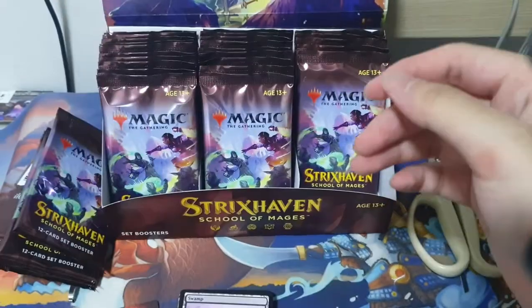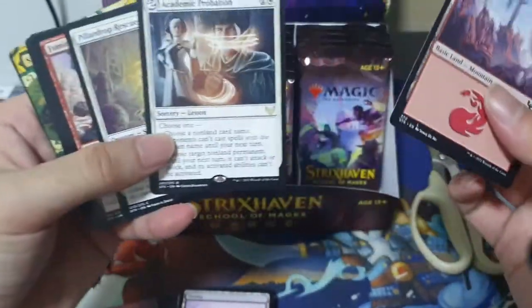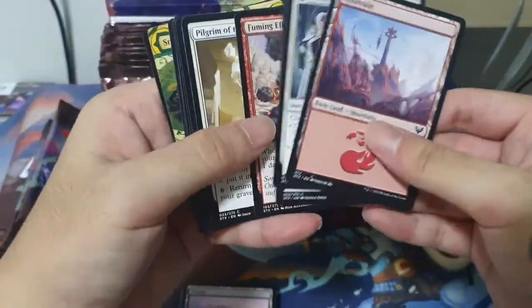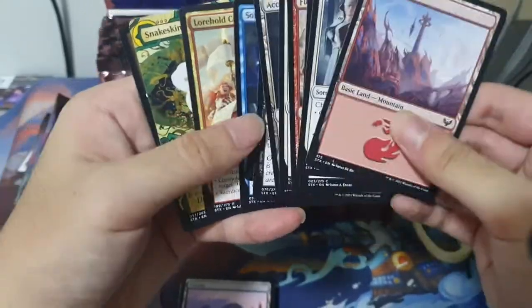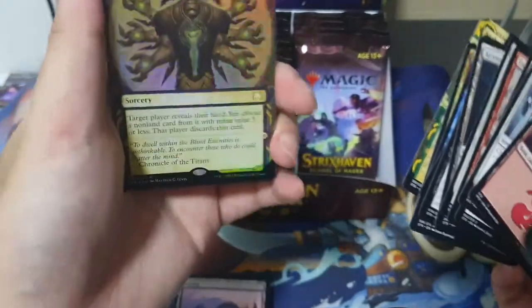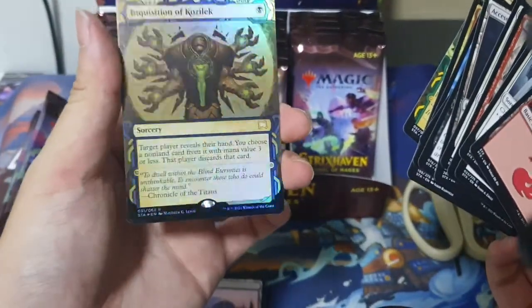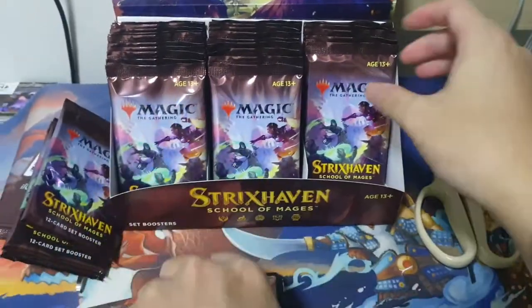Our art card. Let's see what we get here. Another rare. Mechanic Probability. Probation. Solve the Equation. Lorehole Command. Snakes can win. Oh my god. We got another rare foil: Inquisition of Kozilek. Nice. Good hit, good hits.